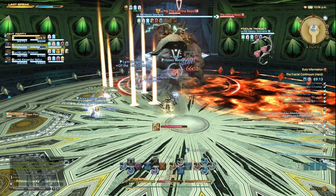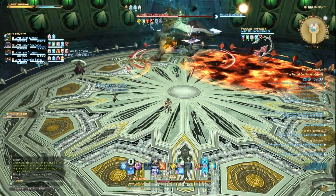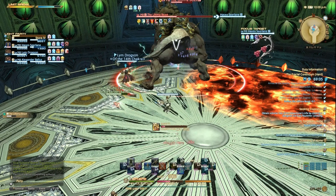After a certain amount of time has passed, the boss will use Elegant Flair. This will be targeted on the tank, and everyone will need to run as far away as possible from the tank to avoid getting hit.